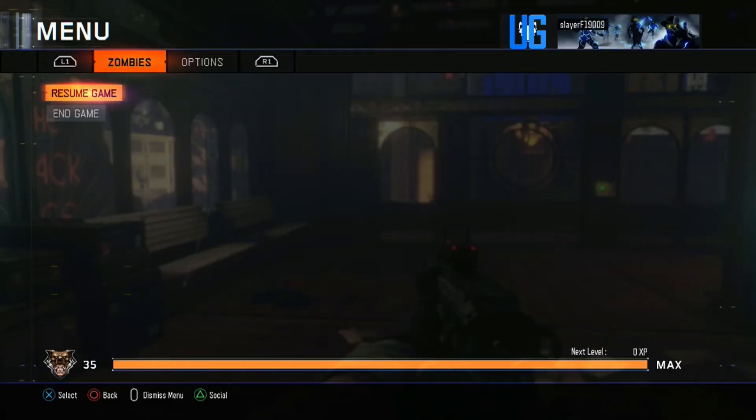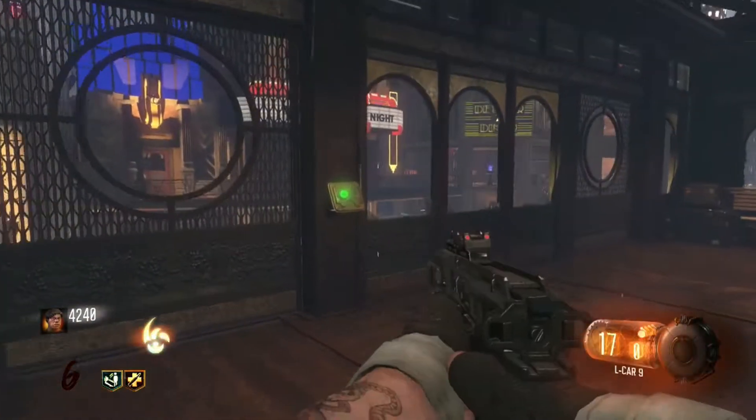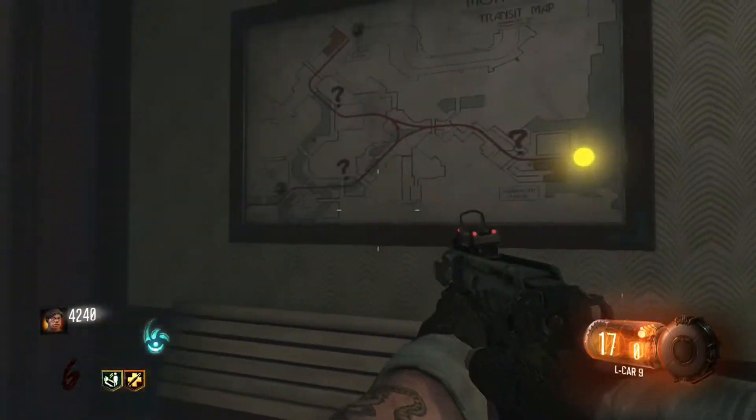Hi, how's it going everyone, this is Unified Gaming and today I'm going to show you how to get the sword on Shadows of Evil. The first thing you want to do is get to a train station — doesn't matter which one — and check out the map which you will see on the wall just as you enter.